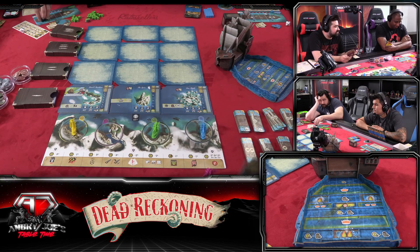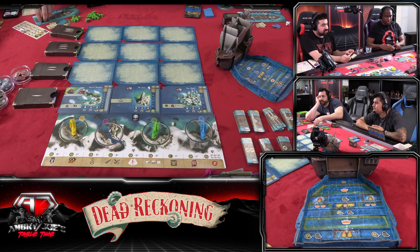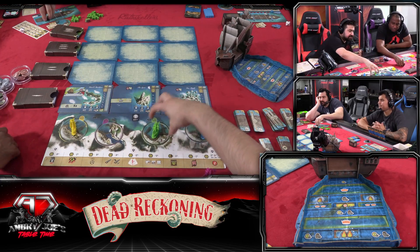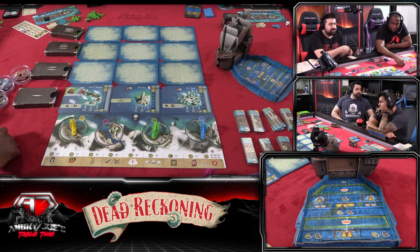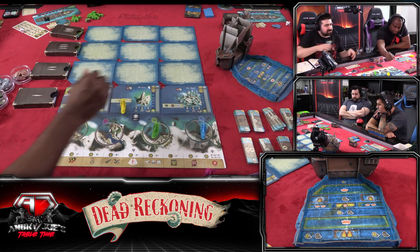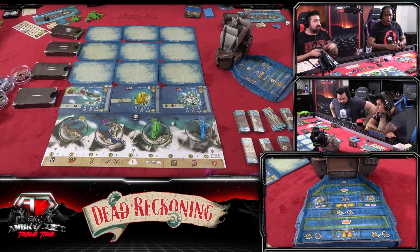Unfortunately I can't move diagonally. You're correct — you can only move out of the port to the tiles adjacent to your starting tile. You can actually go to any of these three because all of these spaces count as adjacent to all of those. But there is no diagonal movement once we get out there. Where did your ship go? We went to the Spire.